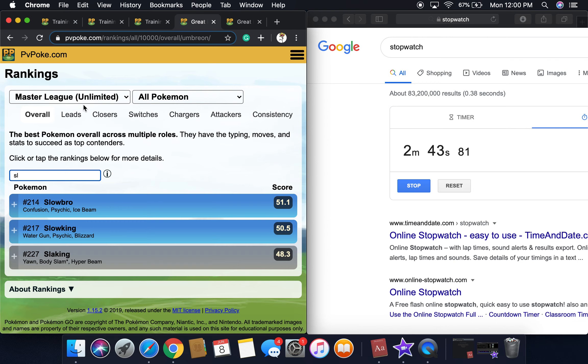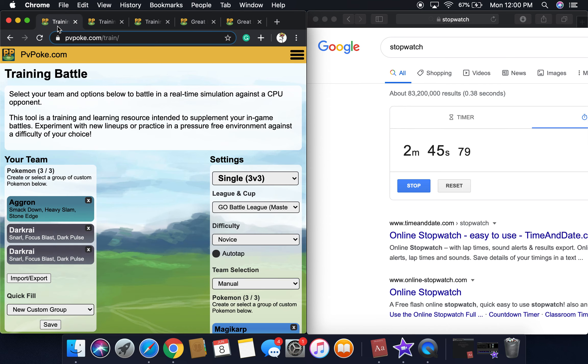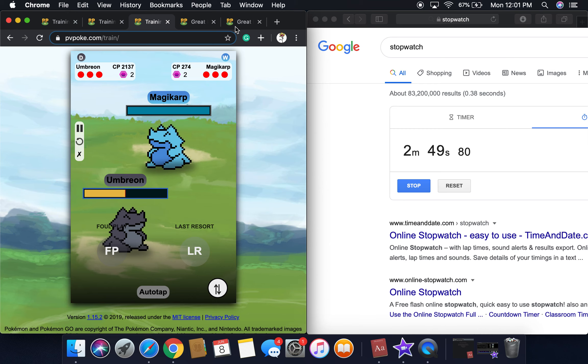Slowking is better, and Slowbro is even better too. Now going back here — Umbreon just got to half health.